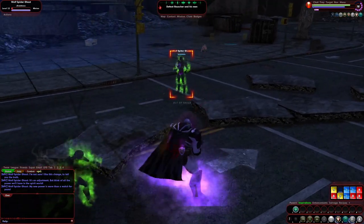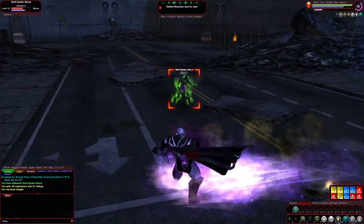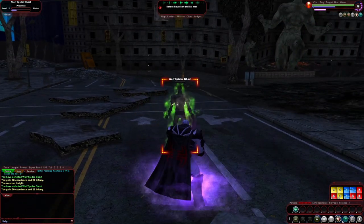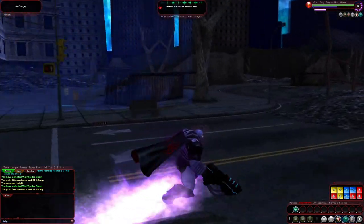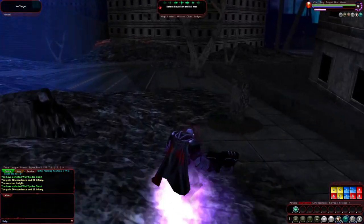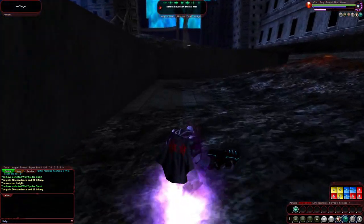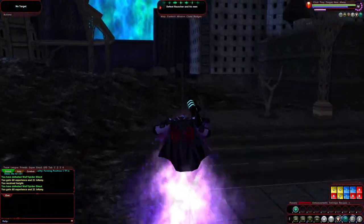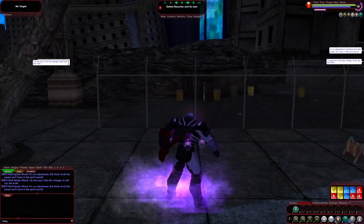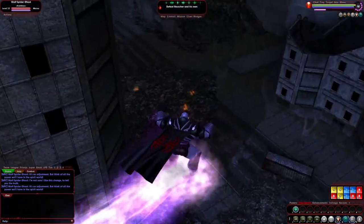Taser still comes in handy. Rifle Butt is mighty nice — it does some pretty decent damage, actually. Now let's go find this guy. I don't imagine him being on the outskirts of the playable area. We're going to cut inwards a little bit. I didn't realize I had my leaping on still. Let's see if we can jump around and find him. He should be the same color as these ghosts, which might make it kind of a pain.